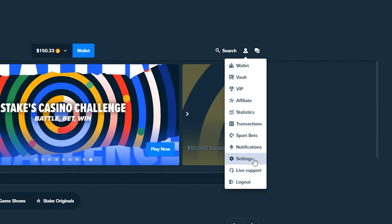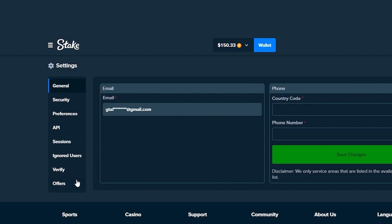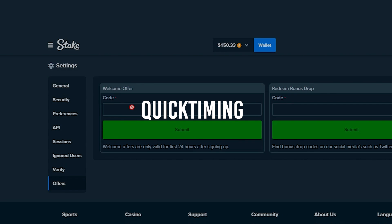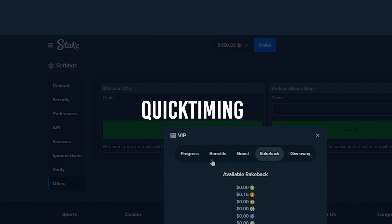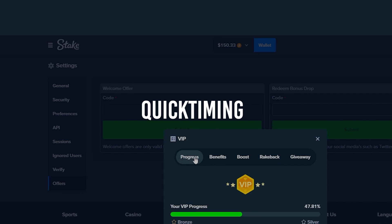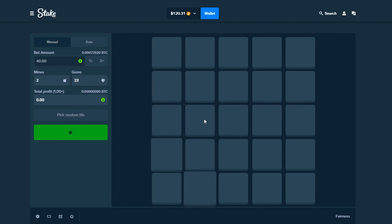If you want to check out Stake, click the guy in the top right, go to Settings, go to Offers, and in the welcome offer box use the code 'QuickTiming.' You'll get access to the VIP system which gives you money back on every single bet you place, and also a reward upon leveling on the website. Check it out if you want to — 18 plus. Enjoy the rest of the video, let's win!